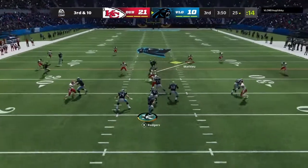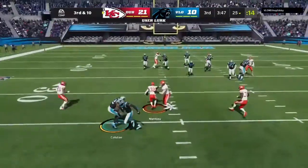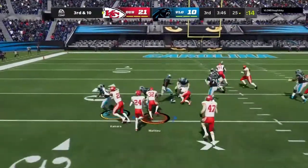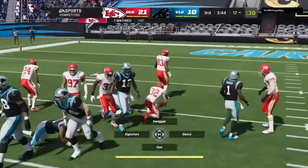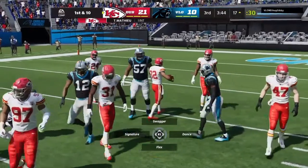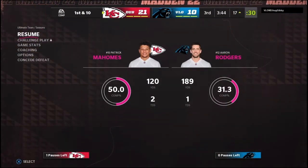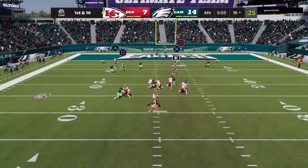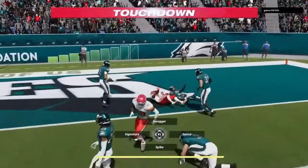They fake the give, now Rodgers, and his pass is intercepted for the fourth time today. It's the Honey Badger, Tyron Matthew. Missed — this will not go down. Over the middle, complete — that's Lynch.